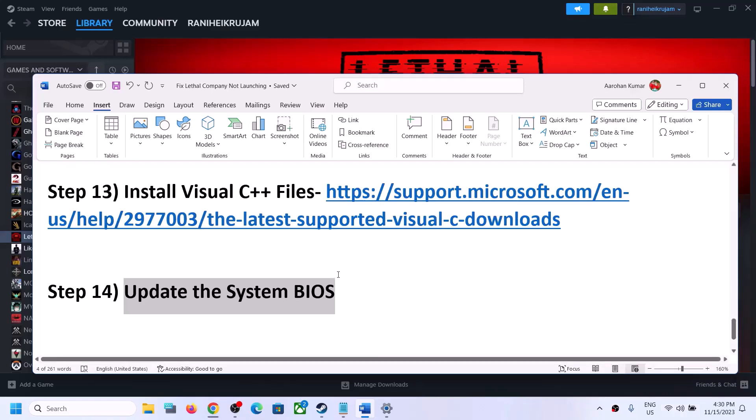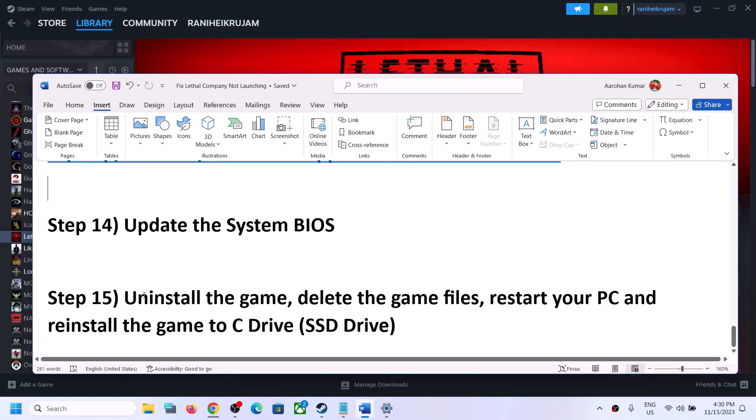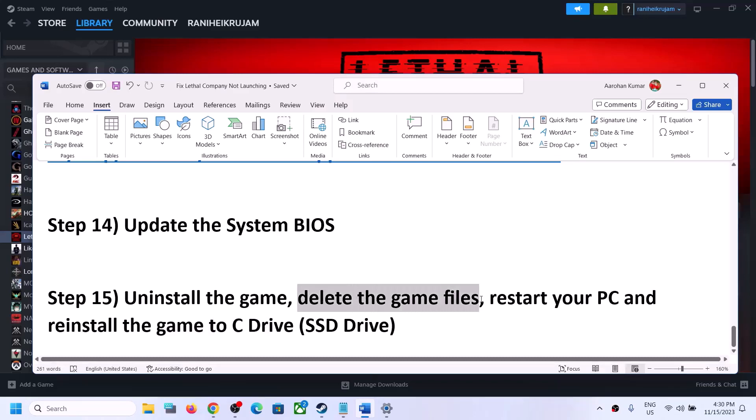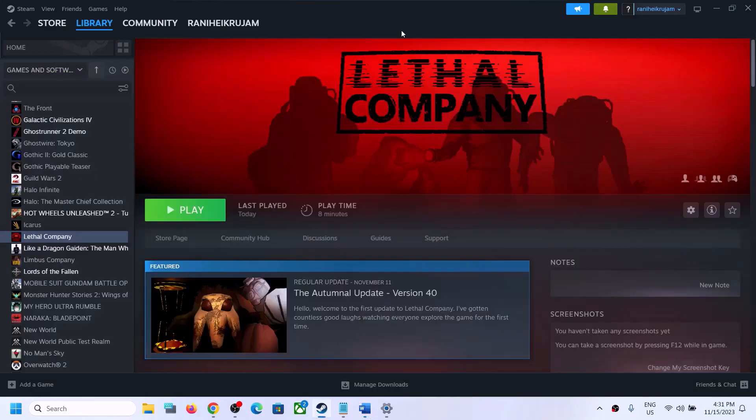If nothing is working, the last step is to uninstall and reinstall the game to the C drive — this has worked for many players. Alternatively, if the game is already on C drive, try installing it on a different drive. First uninstall the game, go to the game installation folder and delete the game folder, restart your computer, and then reinstall the game — preferably to an SSD. One of the steps shown in this video should help you get the game running on your Windows computer. Thank you so much for your time; please like this video and subscribe to my channel.